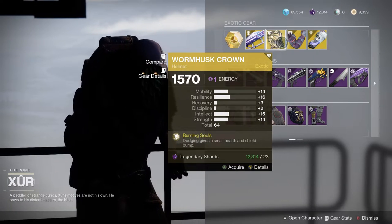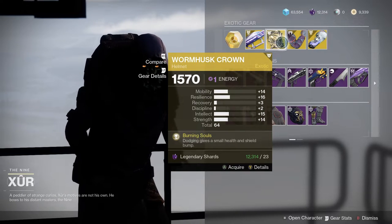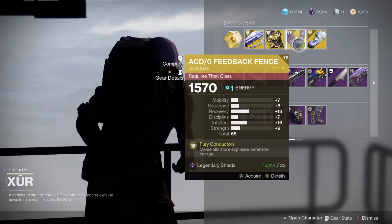Wormhusk Crown — that's a great Hunter Exotic to allow you to get your health back. It's not a bad roll, decent resilience at 64. Not bad, I'd pick it up.